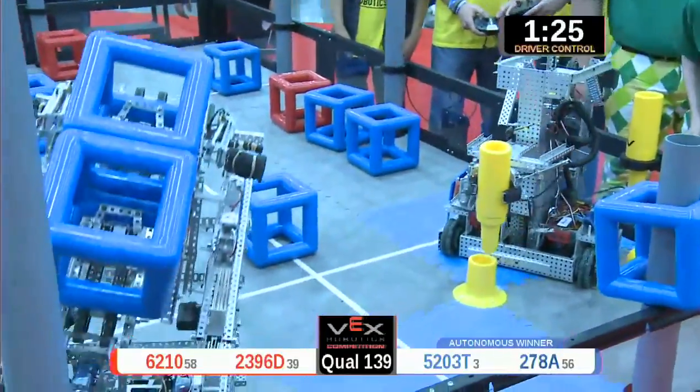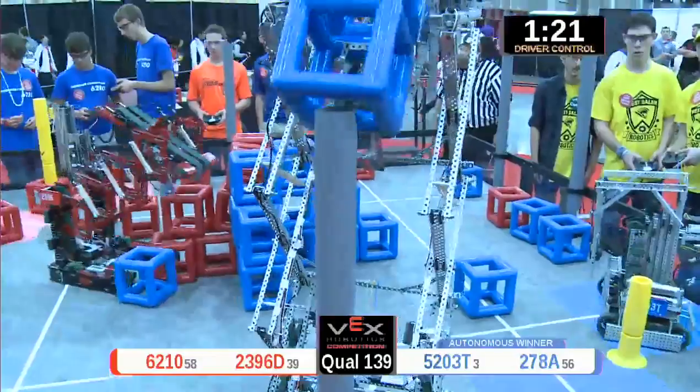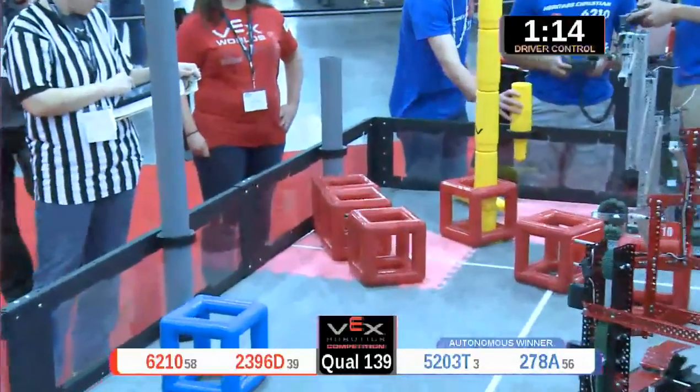Each cube scored in one of those sections on that color tile is worth one point. The red alliance's partners are going up high — they're building that skyrise as high as they can. They have one, two, three. They want four in that skyrise.